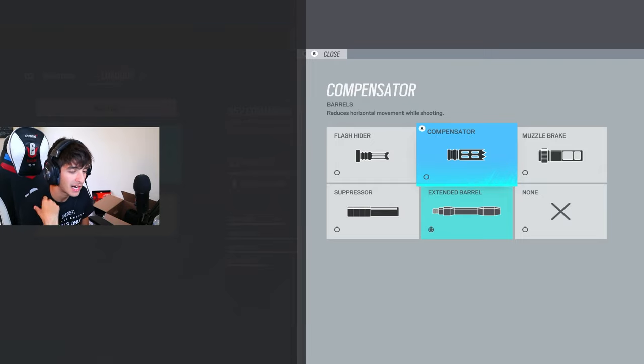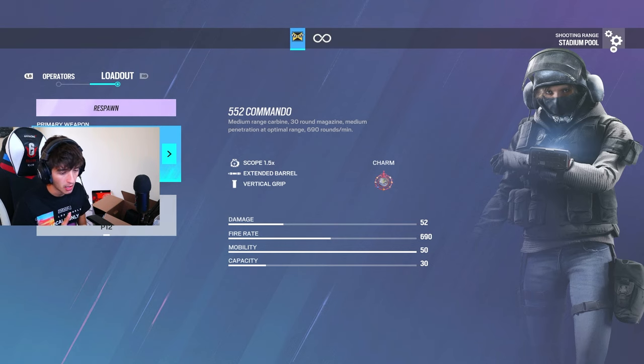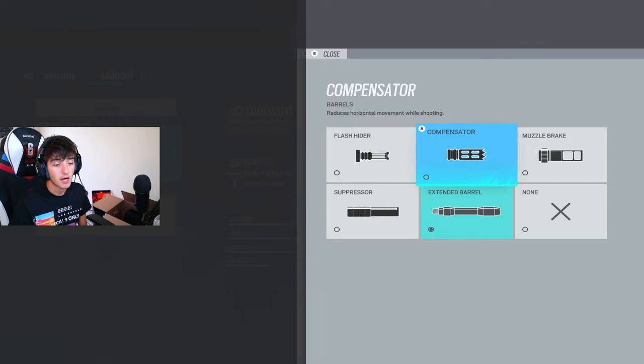In my opinion, compensator is the best to use on most guns. However, if you have very good recoil control, I would use extended barrel on every gun you possibly can because it will increase the damage. For example, do you see this Commando we have on IQ? With an extended barrel on this gun, it makes it one less bullet to kill. But if you literally want the least amount of recoil, use compensator on most guns.